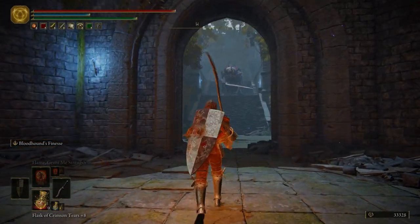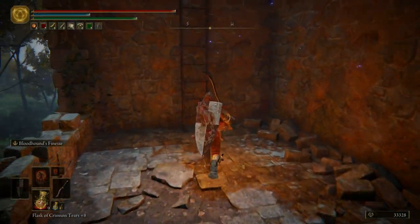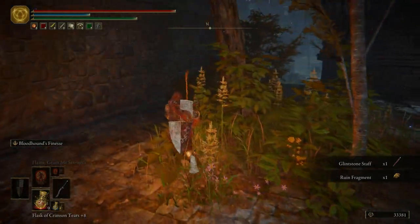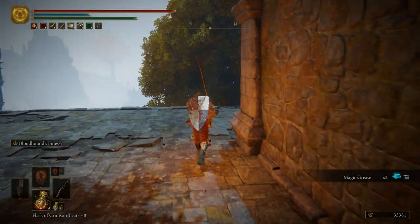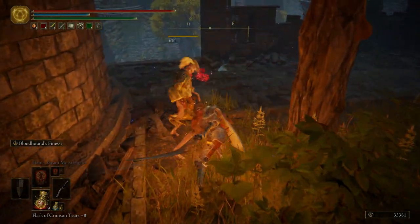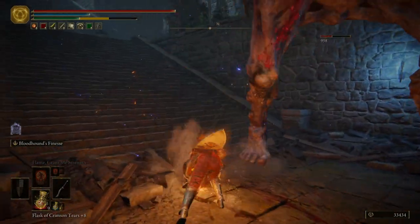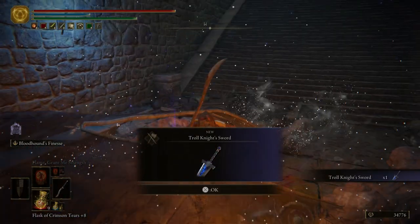Now normally a lot of people would run in and fight that troll — we're not going to. We're going to veer off to the left, jump across, and climb this ladder. Take out that poor enemy, get a glintstone staff — we already have one of those, we can sell that — and get some magic grease. Then run up these stairs. There's another enemy chilling out here. Then what we can do is hop down on this troll, get a charged R2, do another charged R2, get them to fall down, and take them out. Pretty easy. And we get the Troll Knight Sword.